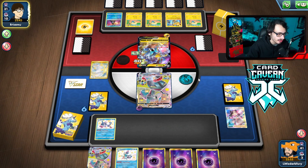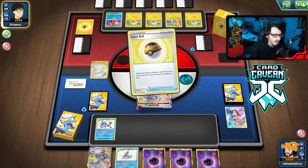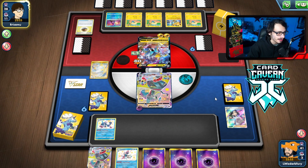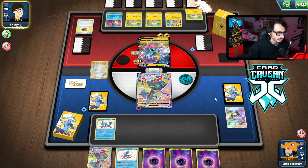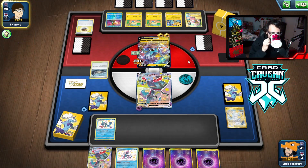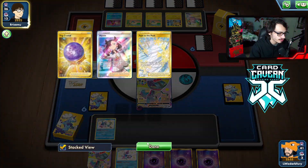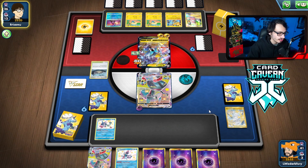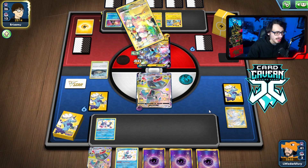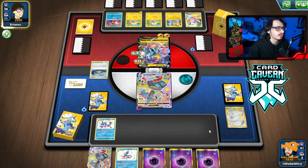I can leave them with like 10 HP remaining off of Max Phantom and at some point knock them out with Quick Shooting. This is also why I wanted Temple of Sinnoh — I could have templed them out of attacking with the Speed Lightning. If I don't bench any Pokemon this thing can't two-shot, so I just don't bench anything. They have the Counter Stadium.